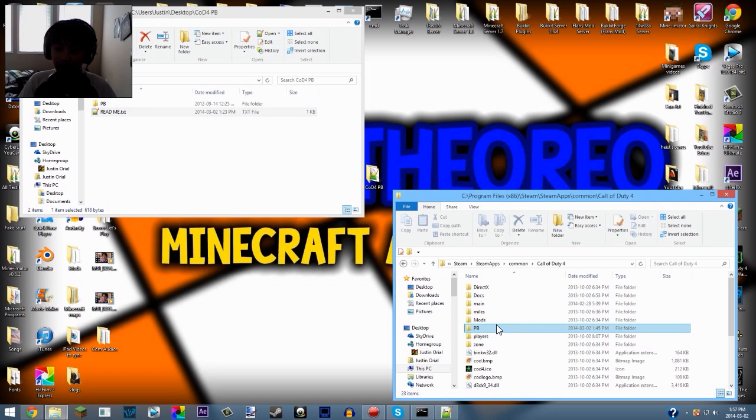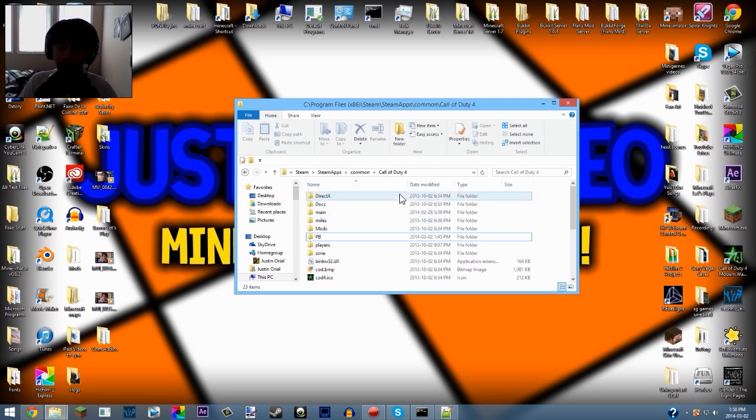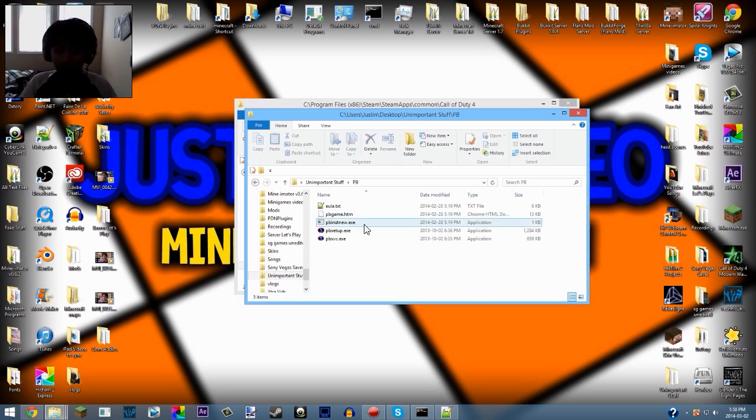With the Steam version, this is the PB folder you'll be replacing. If you go to where your CoD 4 is installed, this is the PB folder. This video is going to teach you how to fix the 'PunkBuster not initialized' message you get when you try to join multiplayer. PunkBuster is essentially required to play online. This is the old PB that works. If you have an old PunkBuster that still supports CoD, do not update it - if you update it, it won't work anymore.